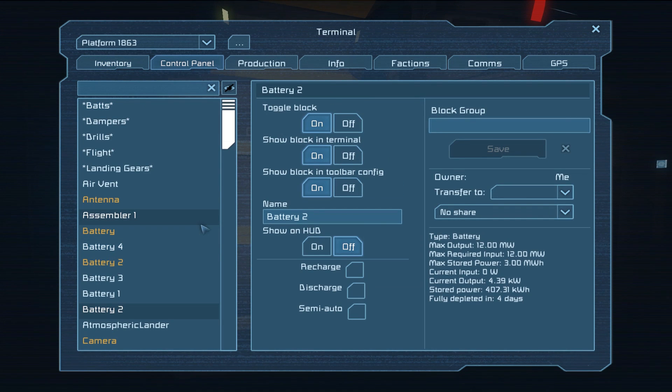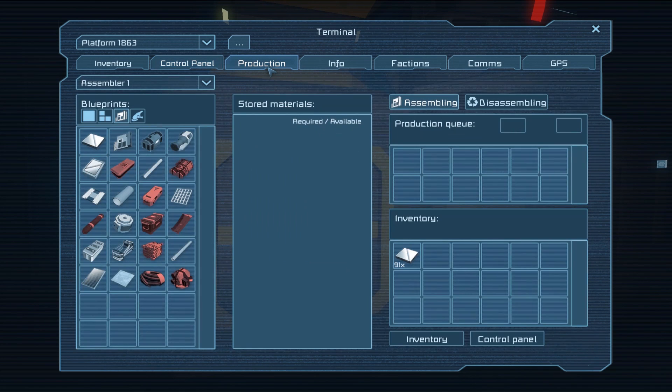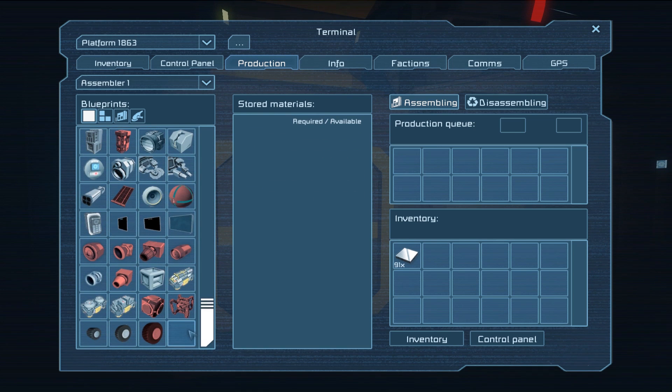Before we go on, we're going to queue up some of the bits we actually need. So if we go into production and go over to large blocks, you can see the material requirements as far as ore to ingots is concerned for what we're going to build. We're going to go down to the bottom and find these modules — these are designed to plug into both the refinery and the assembler to make it more efficient, and what we really want early game is power efficiency.